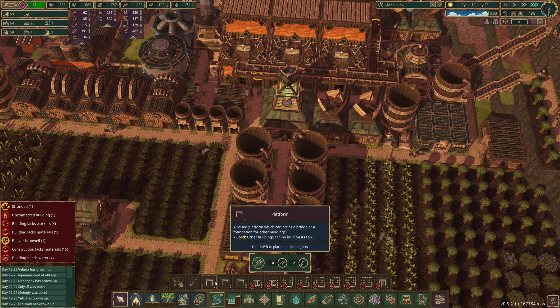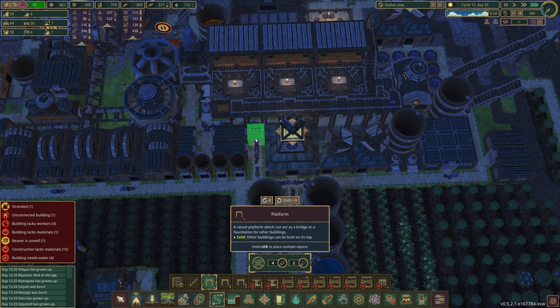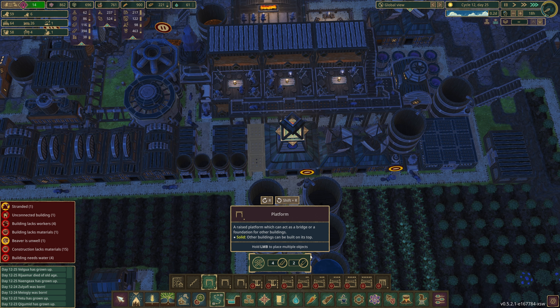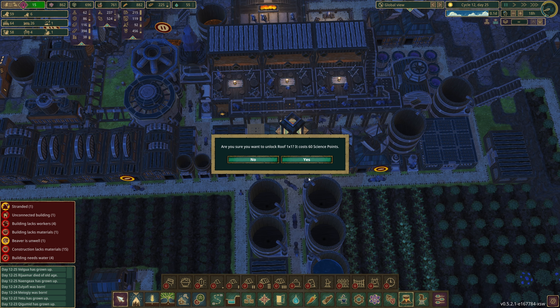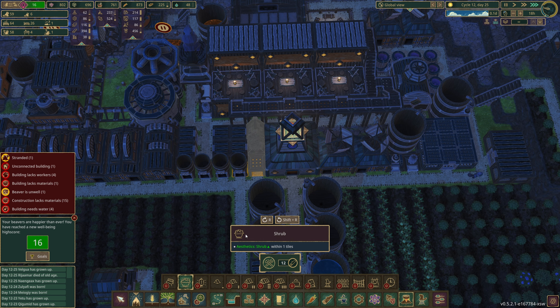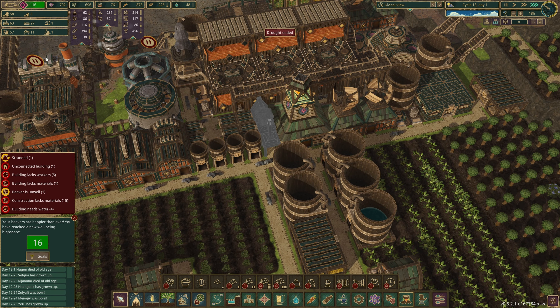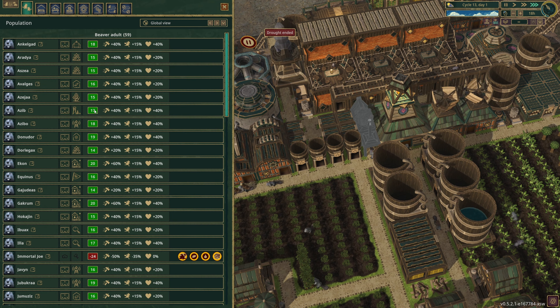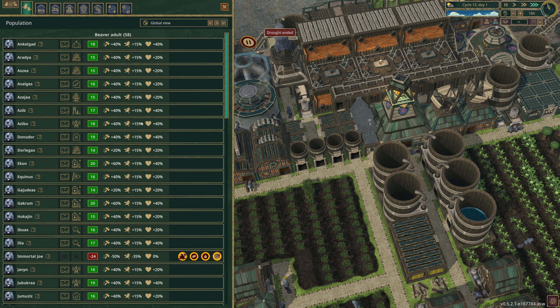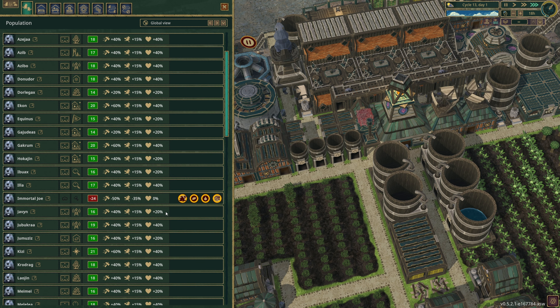I just unlocked the beaver statue - a good idea to put in. I'll put one on that corner. The monument is in and it's given us a bit of a well-being boost, though not as much as hoped. Nobody is getting the shrub bonus; they've built the beaver statue already. Nobody is getting roof or lantern bonuses either. Pretty much everyone has to come down this path, so let's add decorations - unlock the single roof, 16 well-being, and a lantern. That'll give us a nice row.